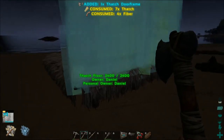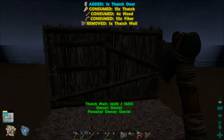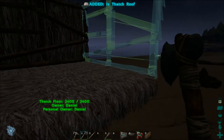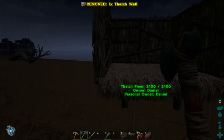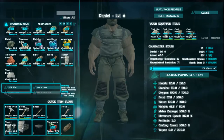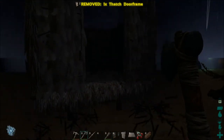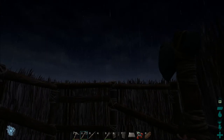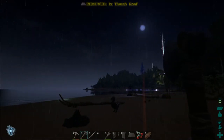Let's go ahead and place it. As you can see, the walls will snap to the foundation that we have placed. If you left click, you'll place down the wall. Place down another wall and our third wall. Go ahead and get the rest of our materials in our hot bar — door frame, there's our door. Hit E to open the door, and we will put a roof on this. There we go.